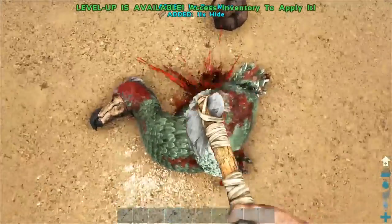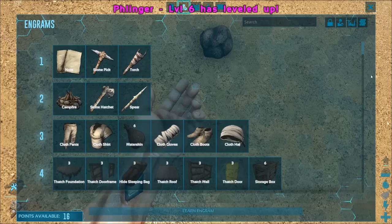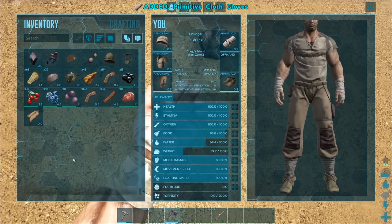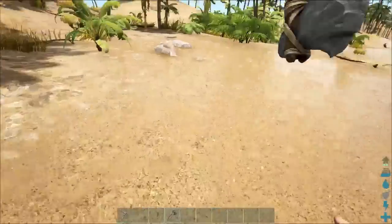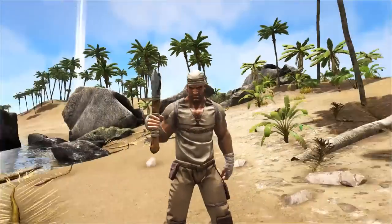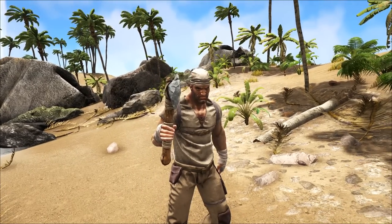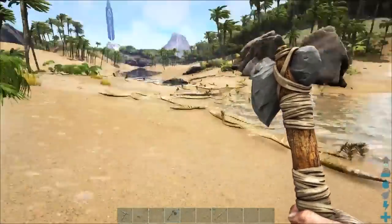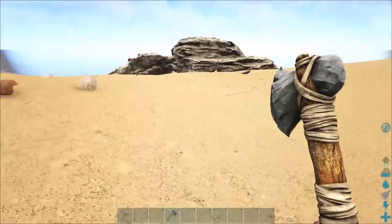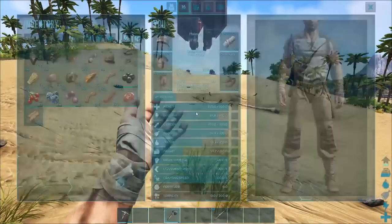I want as much hide as possible to finish up my armor. Now I'm going to craft the boots and gloves — we've got a full cloth suit. You'll also notice that everything in this game poops, even you. This poop can be harvested later on to be used as fertilizer, and some dinos eat it — like dung beetles, which are actually a thing in this game.